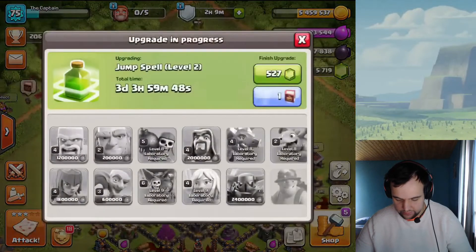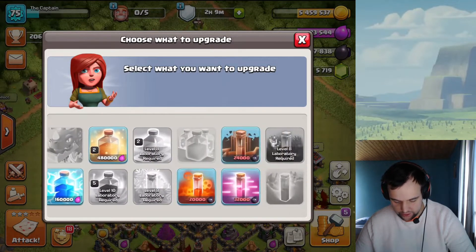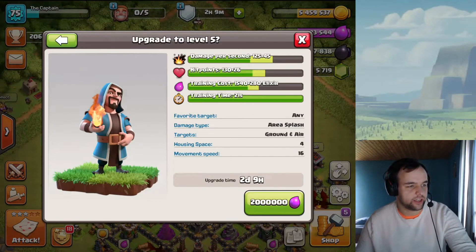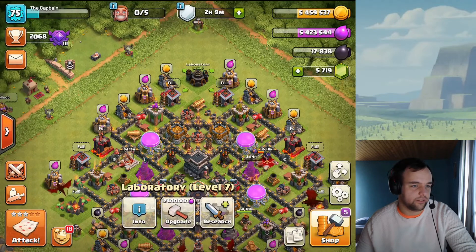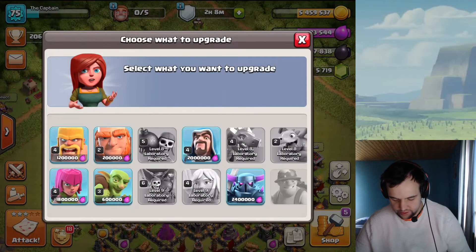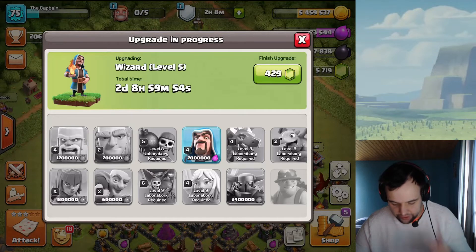Book of spells — let's finish the jump spell. Do we even use the book of building? We should definitely work on upgrading the wizards because those are going to be pretty important. But I think level 5 is not the max — let me check quickly on the Clash wiki. Level 8 — oh wait, that's the laboratory level. My laboratory is level 7, so the wizard max is going to be level 6. It's kind of a waste of the book for two days nine hours, so we're gonna keep the book but still upgrade the wizard because it's awesome and important.